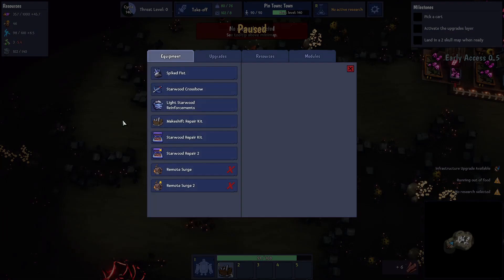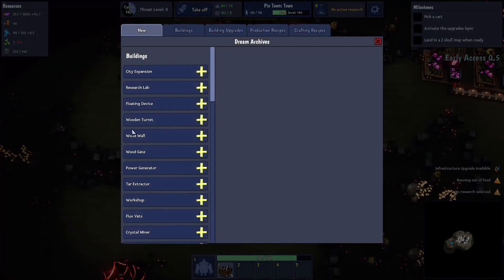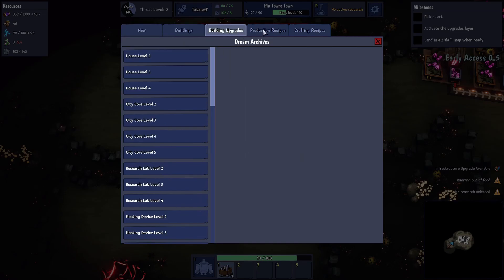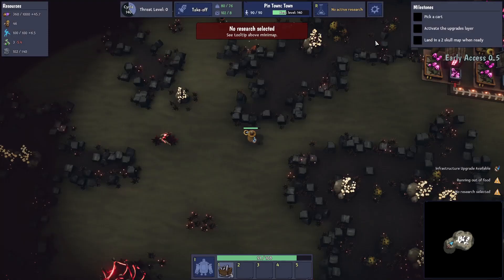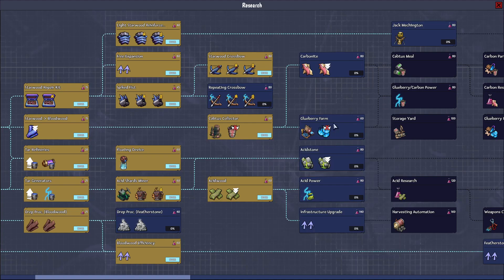I wonder how much wood I've actually got — is there any way of finding that out? Inventory? No, that's just the stuff on me. Crafting menu? No. Make, repair kit — we got 500. The only way to find out how much stock there is... storage and city expansions, research labs, upgrades, production recipes, crafting menu. I thought I saw a storage yard — yeah, so that ups my flux capacity and fuel. I wonder if there's no limit on general storage.